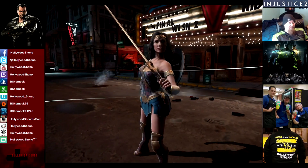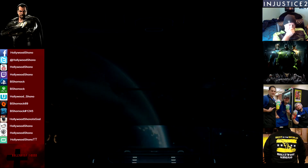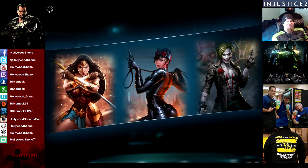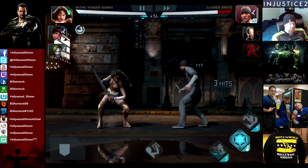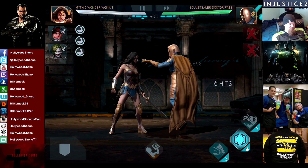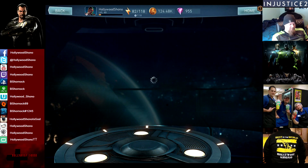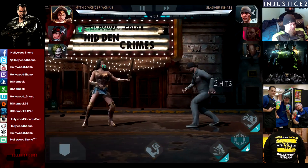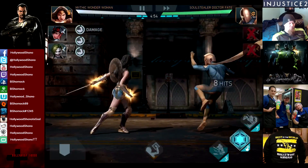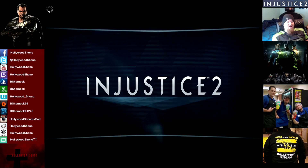Soul Stealer Dr. Fate gets wrecked. How many fragments are we going to get? Hopefully we can get a couple fights that give us 2 fragments so I only have to refresh this twice. Those guys go down really quick and Soul Stealer Dr. Fate has no help on the first difficulty. Unfortunately we only get 1. We're going to refresh one more time, but I'm not doing 200 gems — not on the first battle. We'll see you guys at 1 o'clock.